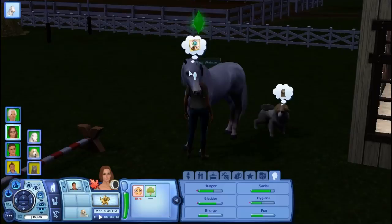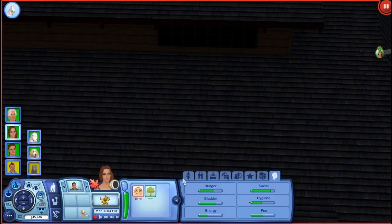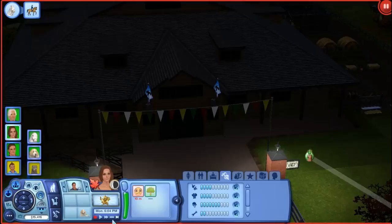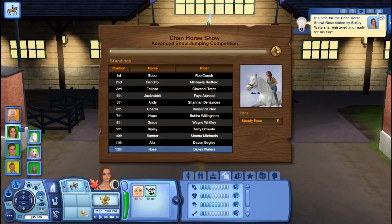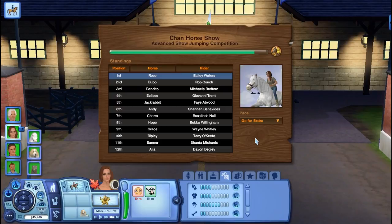It's getting really dark and very foggy out today. Let's go ahead and jump on Rose and enter the competition. We definitely need to improve our writing skill to be like invincible. Let's go ahead and do a jumping advanced competition. Roses in first place and boo-boo came in second.